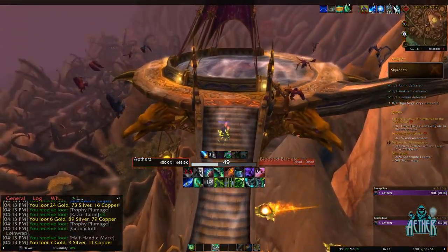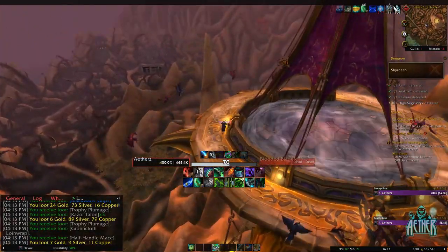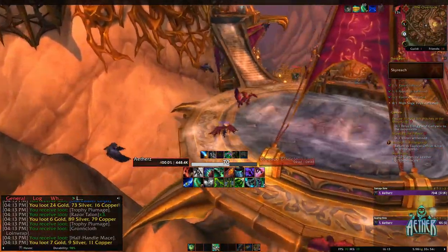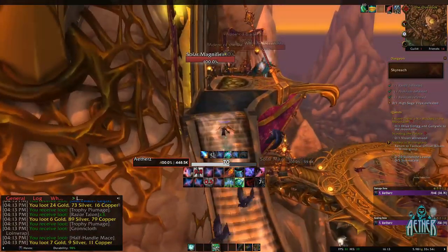The next part can be annoying for certain classes, but as a demon hunter you can just keep gliding over the slipstream of air, negating this mechanic altogether. There are certain items that can kill the mobs on the platform above which are creating this slipstream, but I feel it isn't necessary if you're a demon hunter.